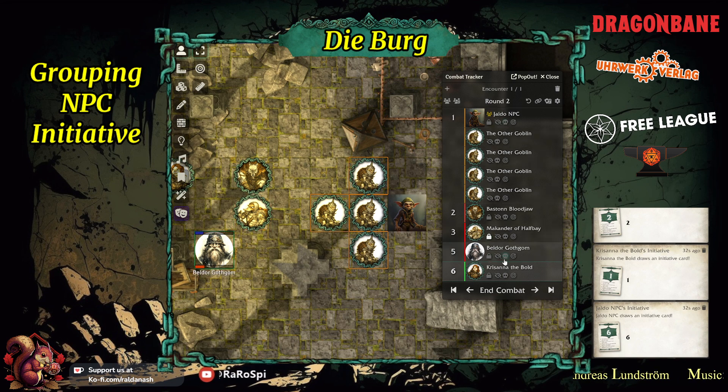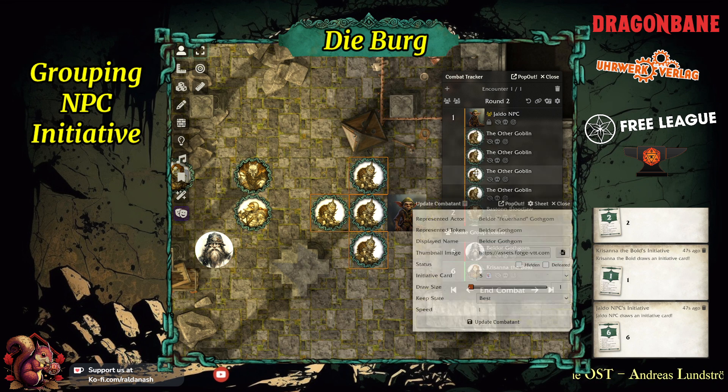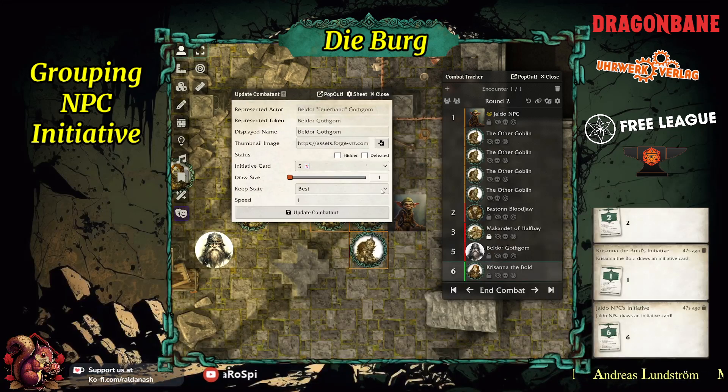If you wanted to assign a particular card, you can also right-click on somebody and say 'draw another card' — there are some talents for that. Or you can assign cards via 'update combatant', but it will only give you the free cards that are not drawn yet. Available ones you can pick, discarded ones you can't.